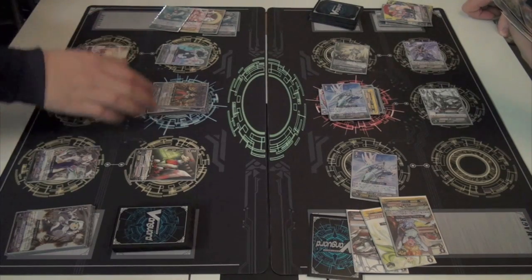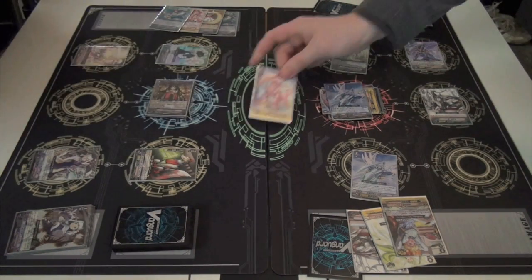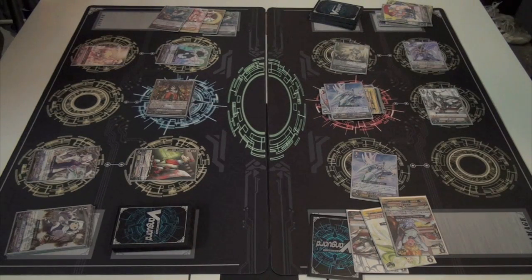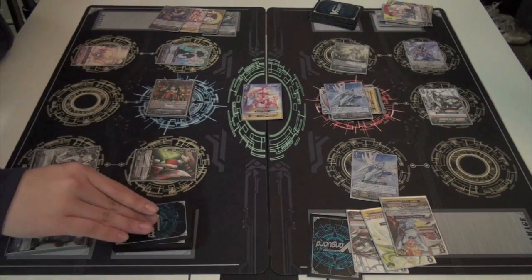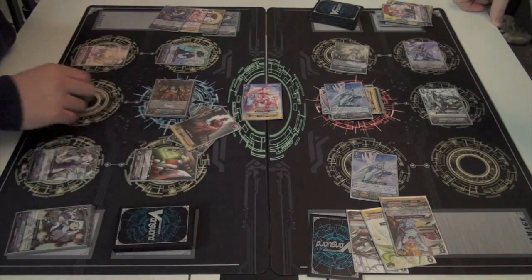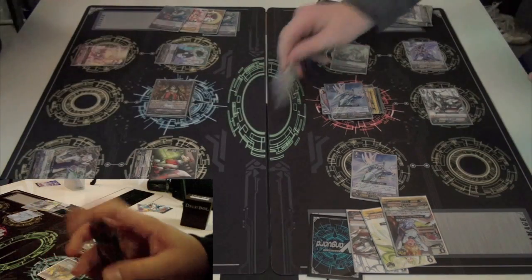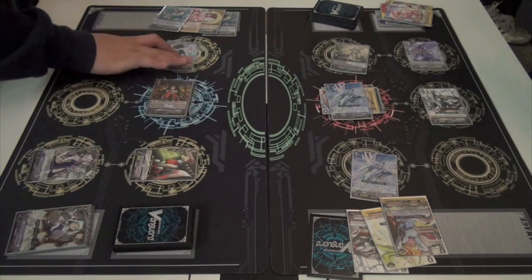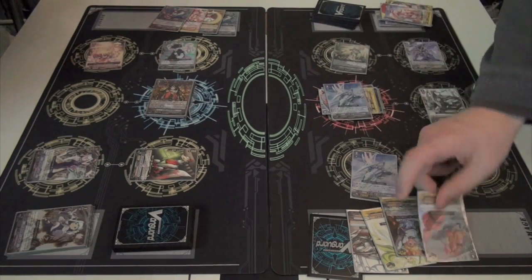On this turn, did you realistically think you could kill him or were you just trying to drain his hand? Just trying to drain his hand. Realistically, since I had missed the three full moons early game, that put me in an uphill struggle. Draw trigger comes off, draws into another draw trigger — which is the worst thing you can get, especially against this deck. You really want 10k guards against this deck.